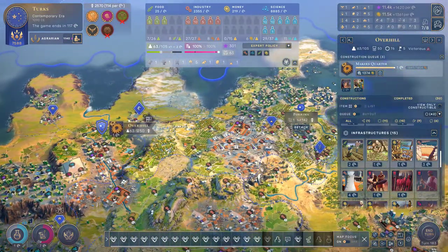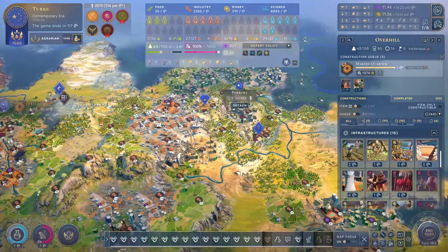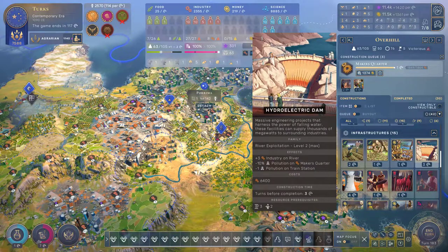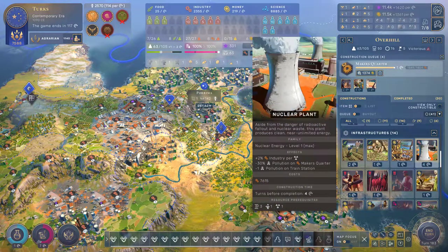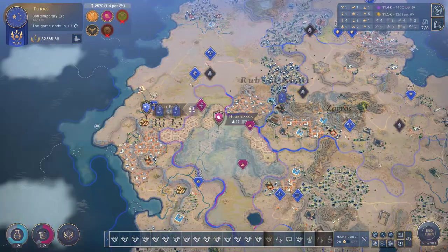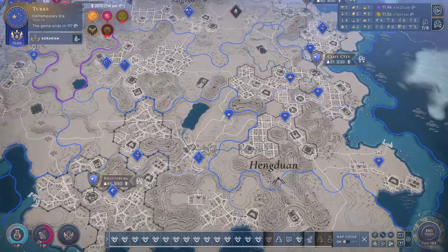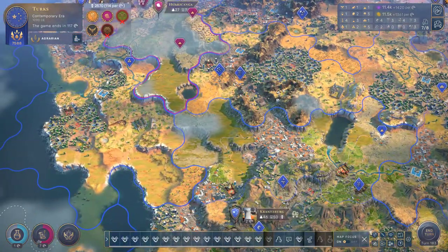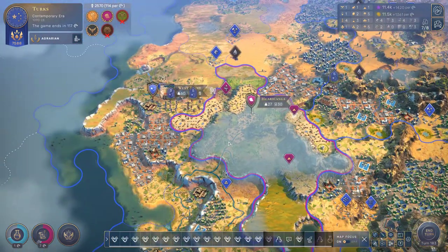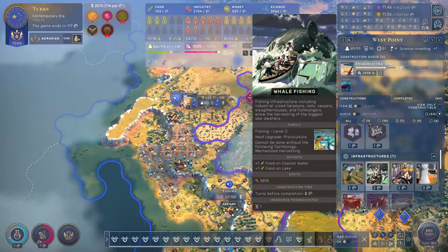You don't actually have that many rivers up here, but you are starting to see some rivers over here. I suppose the hydroelectric dam might make some sense for you. Let's get that going. Cliff City, you are getting the nuclear plant going — that's okay. West Point, you're doing your thing there with the hydroelectric dam.